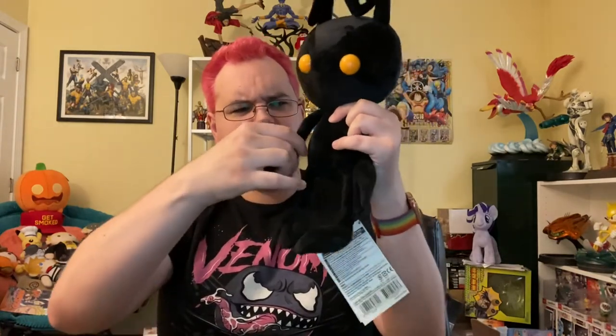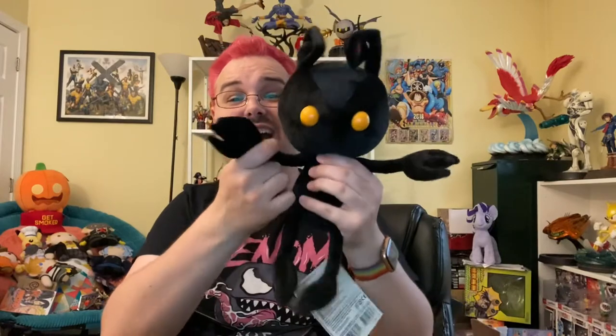I don't really like that his hands don't have individual articulation — I feel like that would be really important. But if you want to put his arms out so he can give you a hug, he can do that. If you want him to make a gesturing motion like he's challenging you to a fight, he can do that. You want him to do a karate kick? He can do that.